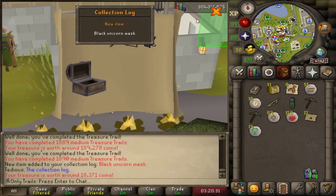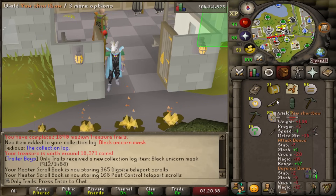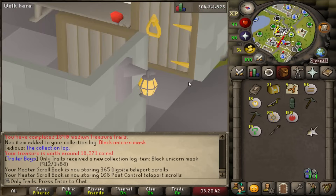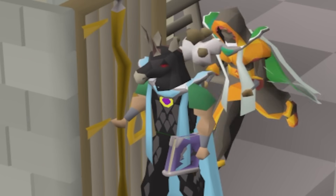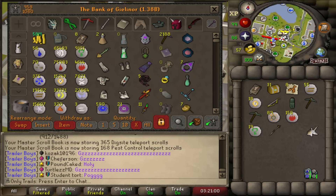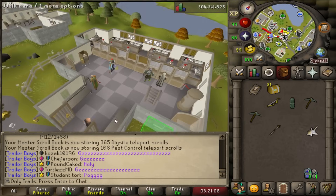Oh my god — yes! The black unicorn mask! That's so crazy — we're missing one item and it's a common. This outfit is sick, the drip. Oh my god, we might finish it here. 31 more for the white wolf mask. Holy, that was so easy — we're 114 out of 115, one item off. That was so unexpected, I expected to go dry on that.